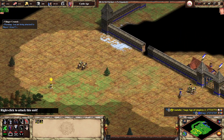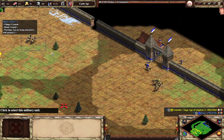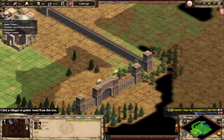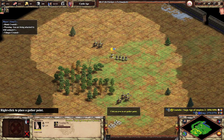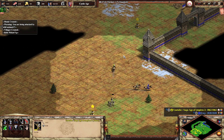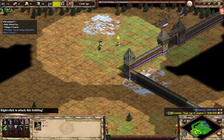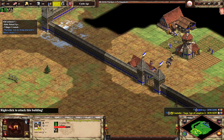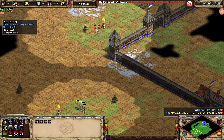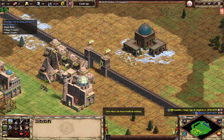I see 4 relics this side — I will collect this easily. Then send the next monk forward. I need that next monastery. Let me kill the monk, then the scout. Look at this luck — he was really lucky. I will make the next forward.